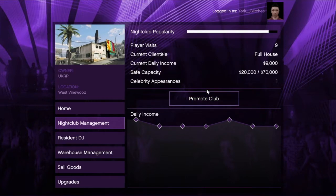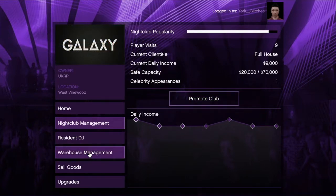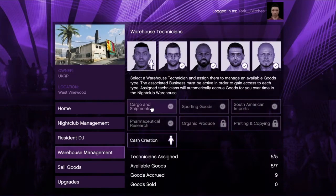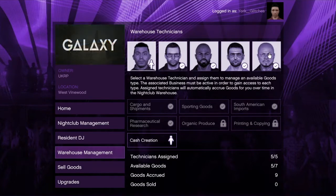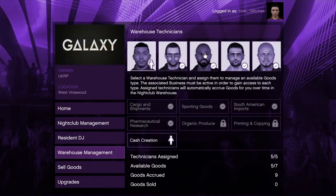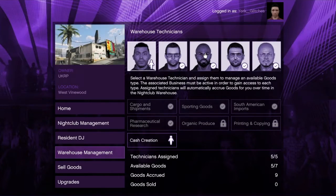You've got your normal $10,000 a day, but when you go to your warehouse management you'll have these extra slots and technicians. Technicians vary in price from like $140,000 to $200,000, so if you can't afford them I'd recommend just selling some stuff in your different businesses first.